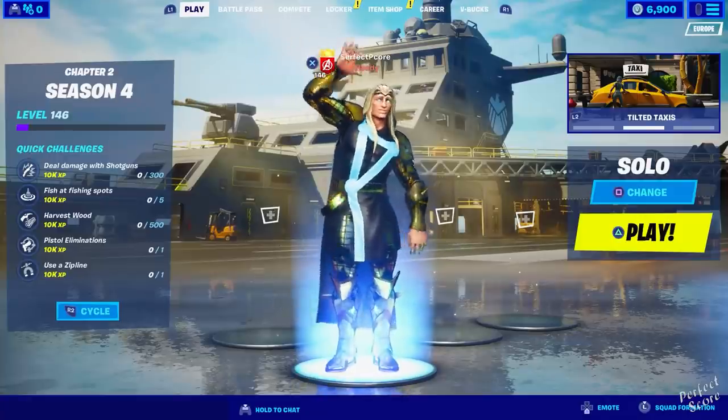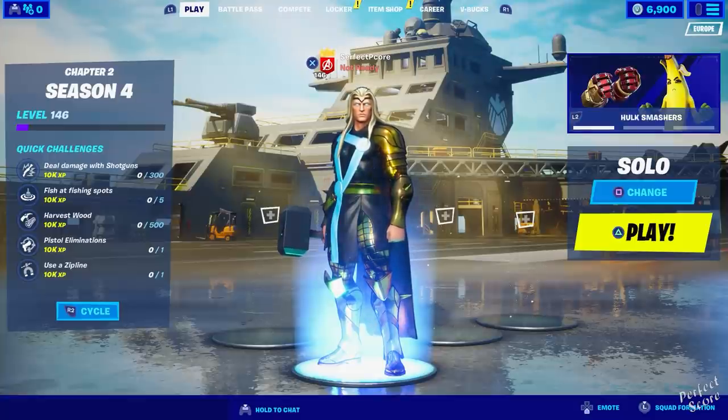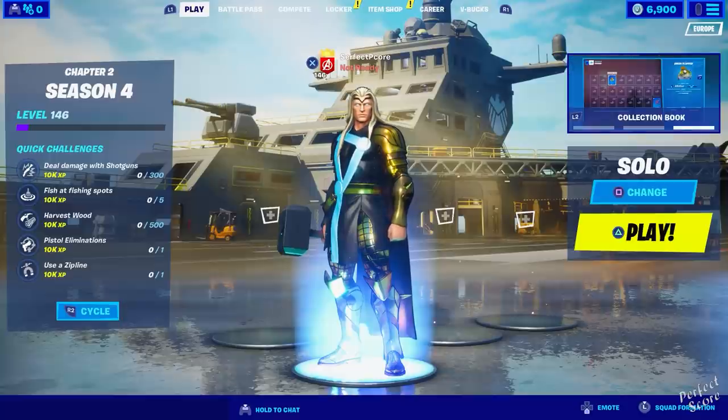Hey guys, welcome to a new video. I am never gonna get over how certain characters look when I do the hello friend emote. Anyway, today it's time for another experiment. I'm gonna eliminate Dr. Doom, grab his keycard, try to make my way back to the spawn island, which is the helicarrier, and I want to see what happens if you use Dr. Doom's keycard on the vault that is on the spawn island.